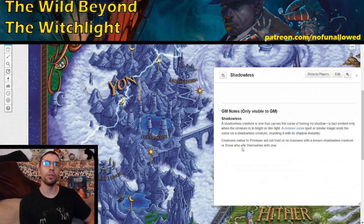Another interesting feature of the Land of Yon is a whole bunch of shadowless creatures, because the owner and ruler, Endolin Moongrave, steals a lot of people's shadows. Your players should notice as they meet these people that they're shadowless. This means they could be going up against a lot of shadow enemies later — pretty dangerous, especially if you have a melee-based party getting their strength drained. Creatures native to Prismere will not trust or do business with known shadowless creatures or those who ally themselves with one, creating a huge prejudice you can really play into with roleplay scenarios.